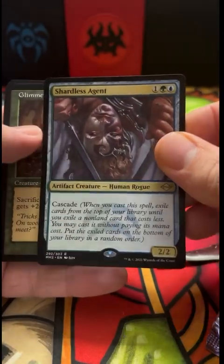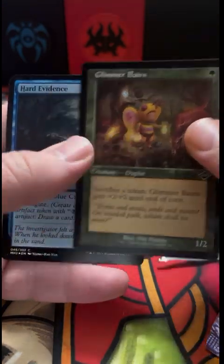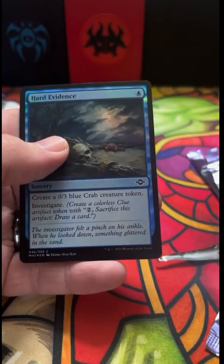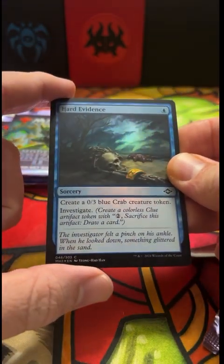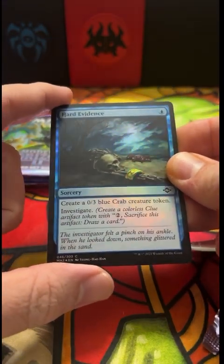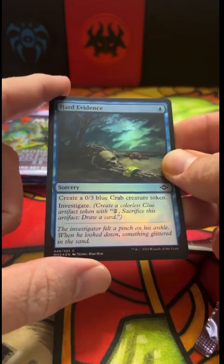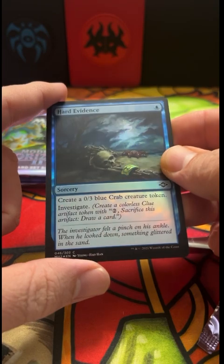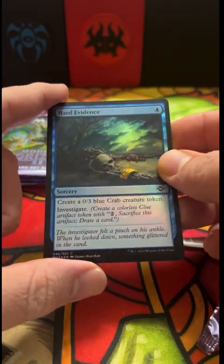Charlatan's Agent again — that's cool, we got two of those. And a Glimmer Bairn, and Hard Evidence foil — this looks like it could be pretty cool. Oh yeah, look at that gold. Wow, that's actually pretty cool. Wristlet — pretty neat.